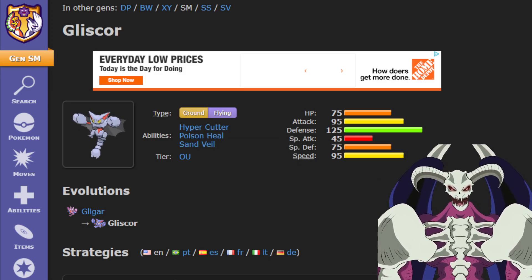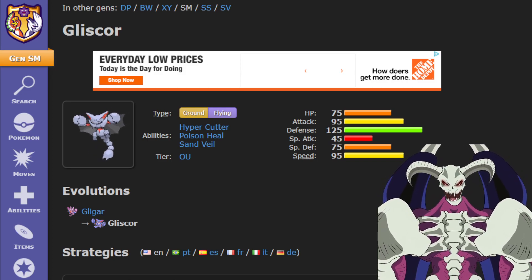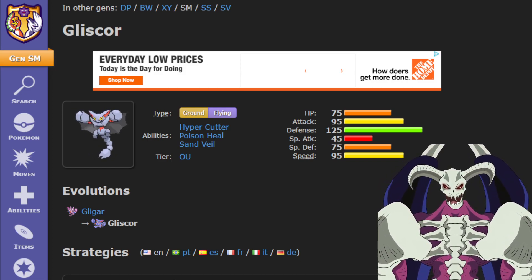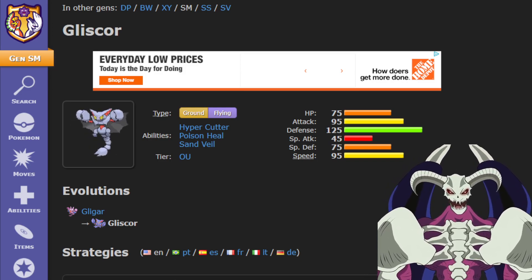What Poison Heal does is instead of taking damage from poison, you slap on a Toxic Orb and you will heal 1/8th of your health. For comparison, Leftovers only gives back 1/16th of your health — so basically, it's a stronger Leftovers.